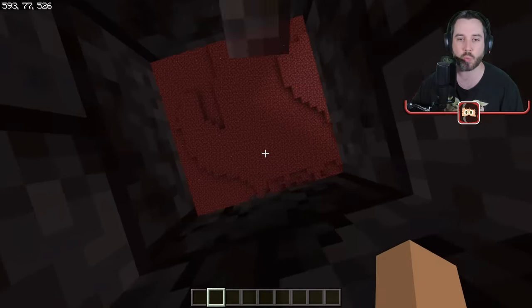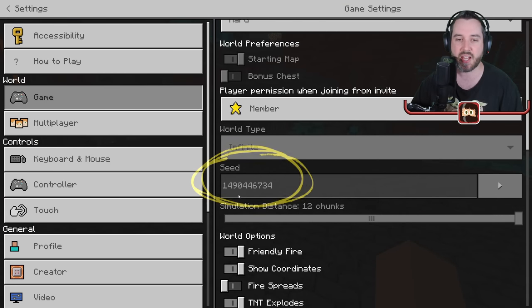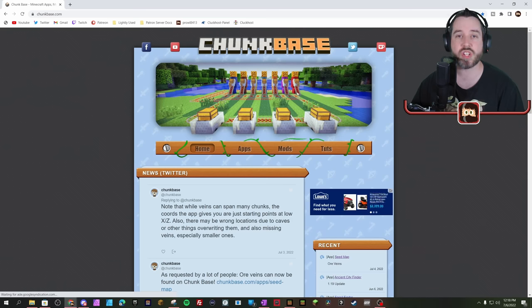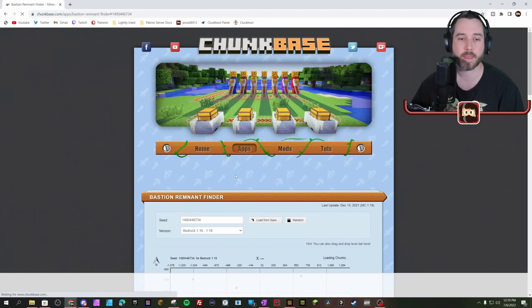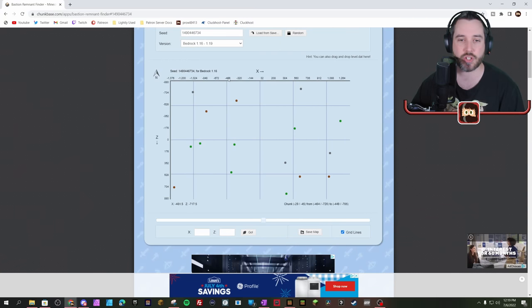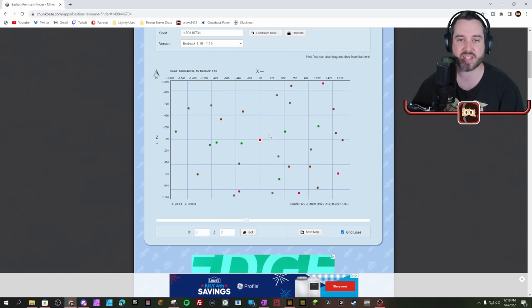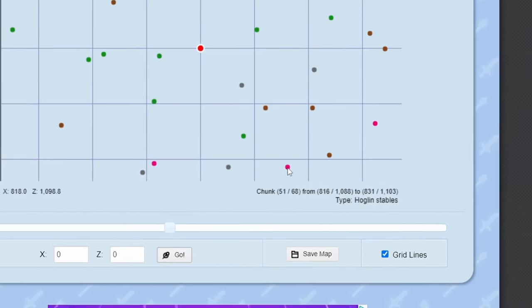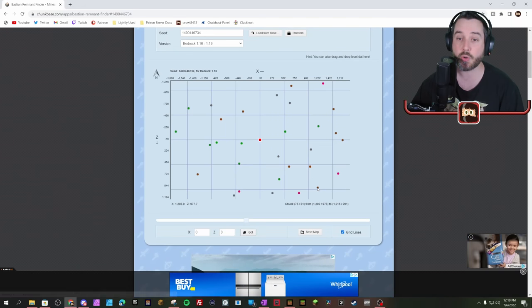If you don't know how to find one easily in survival Minecraft, as long as you know your seed number — which you can find by going to settings — if you're on anything other than a realm you should be able to easily find your seed. Take that and go to chunkbase.com, click on apps, click on bastion, type in that seed number. If you're playing on bedrock, make sure you click on bedrock edition. It should load up all of the bastions. If you hover over them it'll tell you the type — down in the bottom right it says treasure room. The brownish colored ones are the treasure rooms.